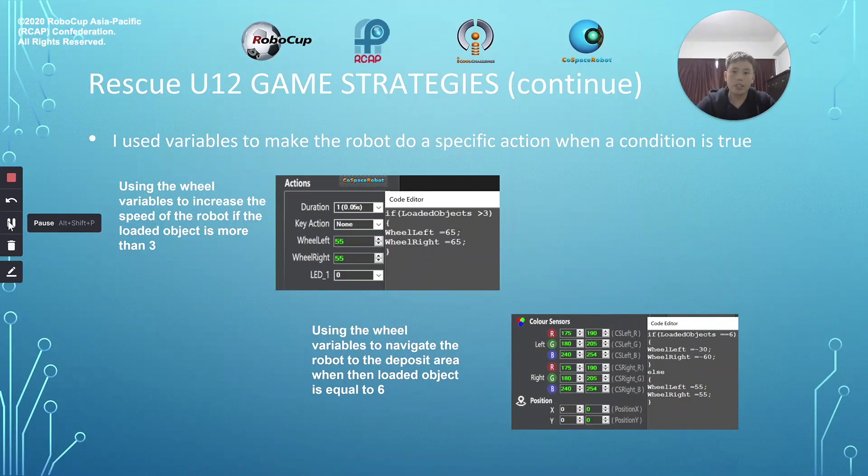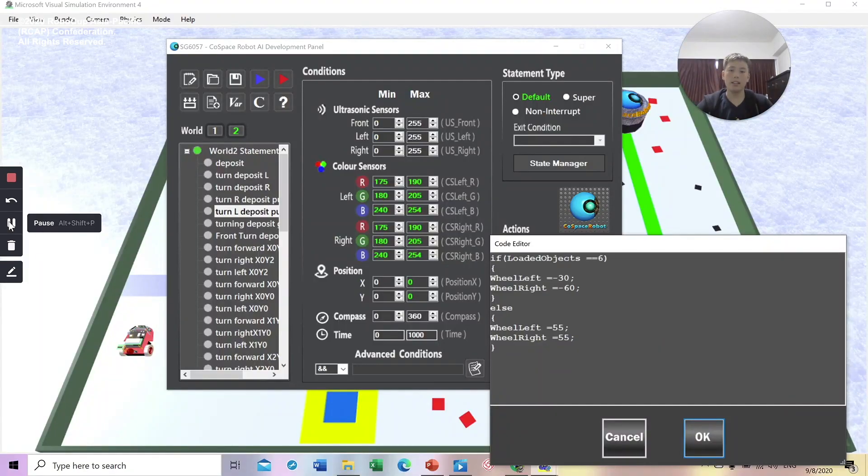My second strategy was to use variables to make the robot do a specific action when a condition was true. I used conditions to make it so that when the colour sensors detect the colour purple and loaded objects are equal to 6, I used the real left and real right variables to make the robot reverse and turn. Else, if the condition is false, then the robot should move forward.